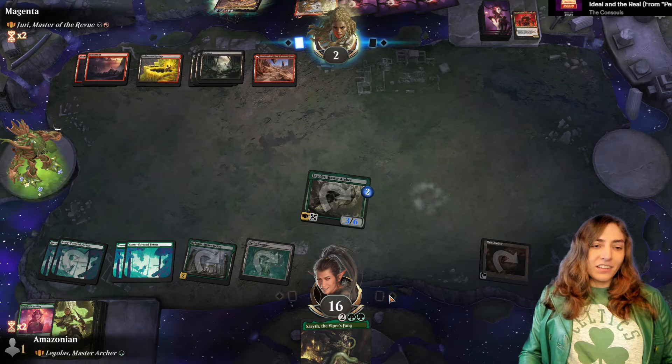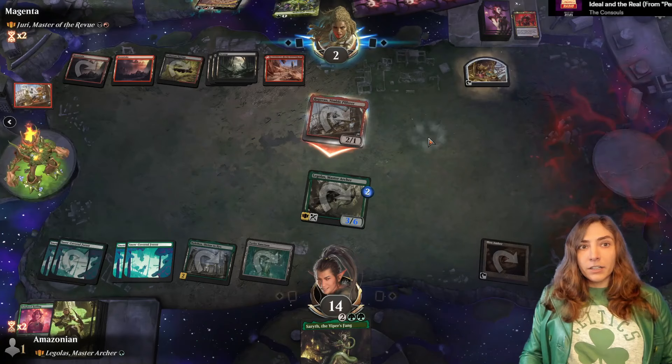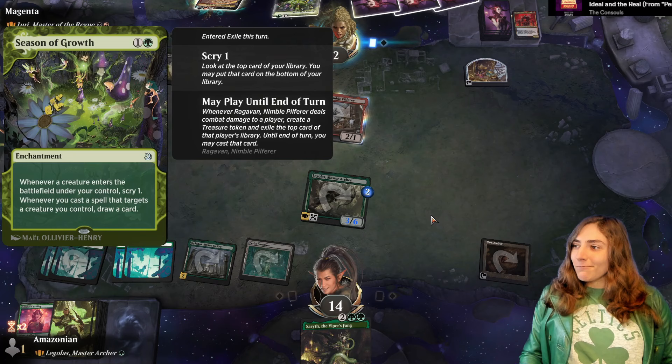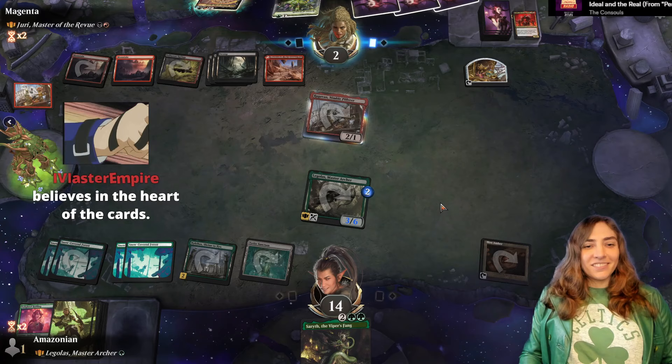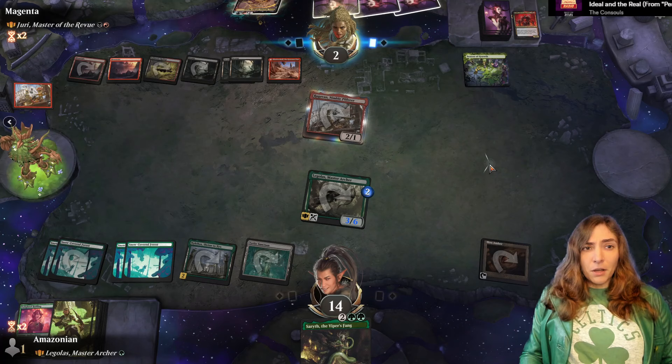Serith to everyone. Ragavan's swinging in — they did dash him. They have enough mana to play Yuri as just a blocker. I have not drawn Season of Growth in any of my games. Why do you get to draw my Season of Growth? I'm kind of super jealous. They're playing Season of Growth — I guess it gets you extra scryes. Not bad.